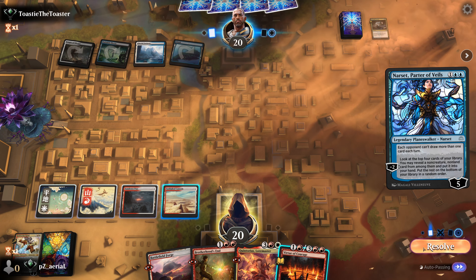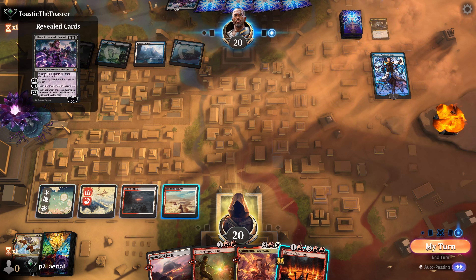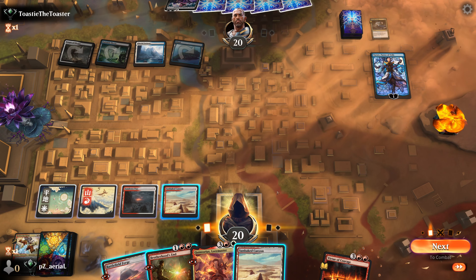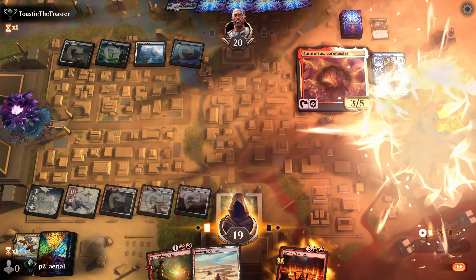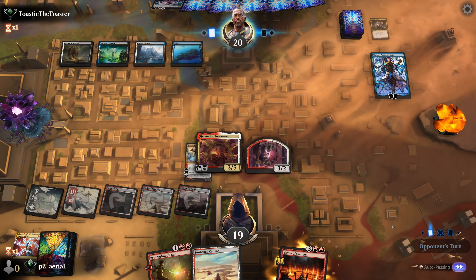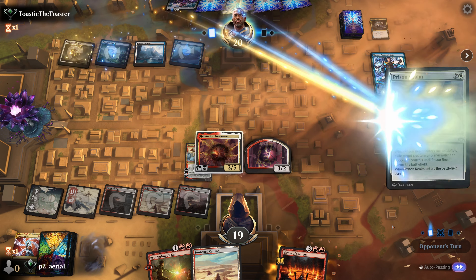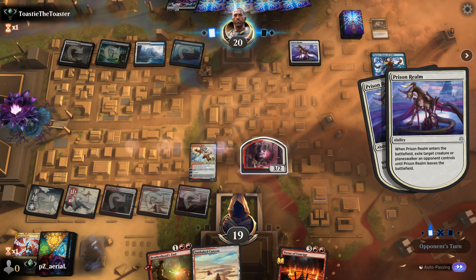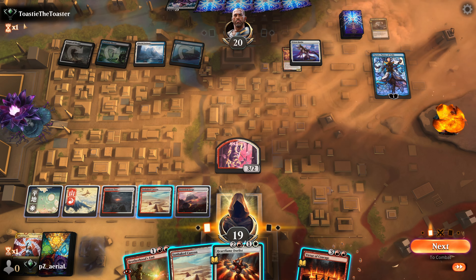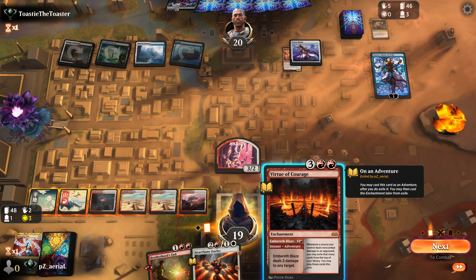We hit their Set Parder down to one and don't care about drawing cards much, but we care about our opponent seeing cards. Liliana comes down - that's going to hurt. We play creature Quintorius and exile the big planeswalker Quintorius into exile. We hope the creature survives this turn. They cast Prison Realm to exile it. At least we get a 3/3 token. We can kill Narset but she doesn't really matter since we won't be drawing many cards anyway.